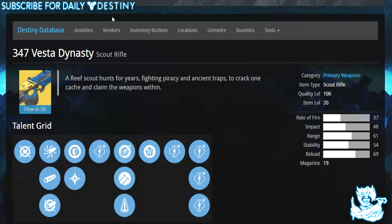Getting into the actual video — the 347 Vesta Dynasty is believed to be coming out with the Dark Below expansion pass this December, and going through its mods it looks like an absolute beast. The brief description reads: 'A reef scout hunts for years fighting piracy and ancient traps to crack one cache and claim the weapons within.' It's a primary weapon, a scout rifle, and its quality level is 100 — you obviously need to be level 20 to get it.